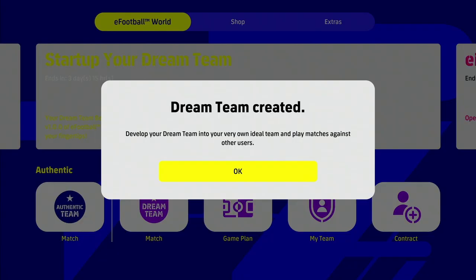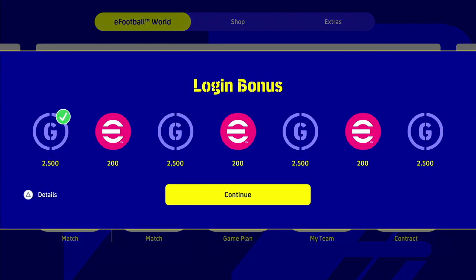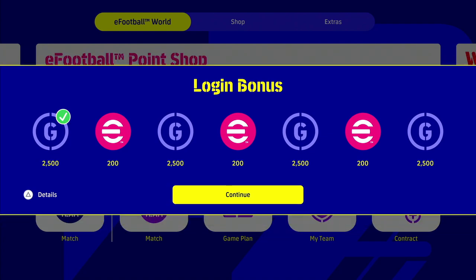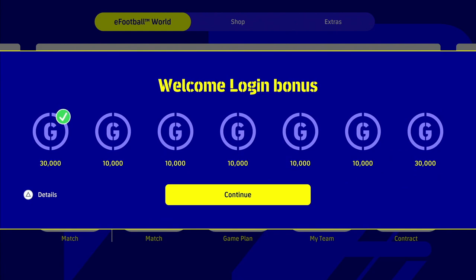Welcome to this incredible 200,000 GP squad builder. I personally think this is one of the best starting squads that you can pick for eFootball 2022 Dream Team. You've got 200,000 GP at your disposal if you're a brand new player to the game, if you've never played eFootball or PES before - you can't go wrong with this starting squad.